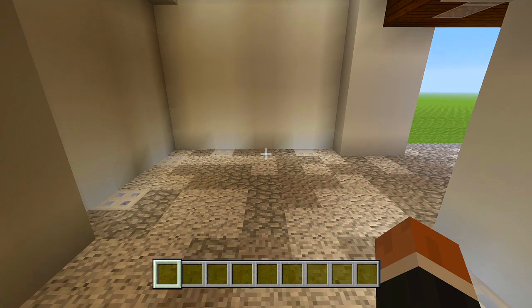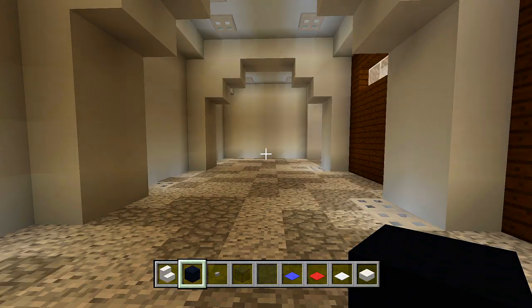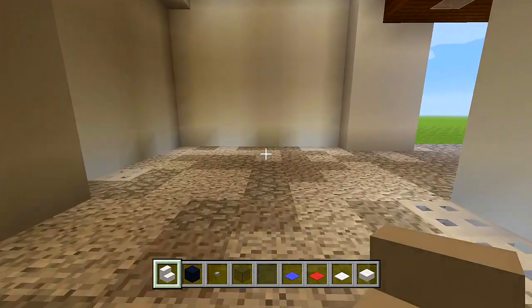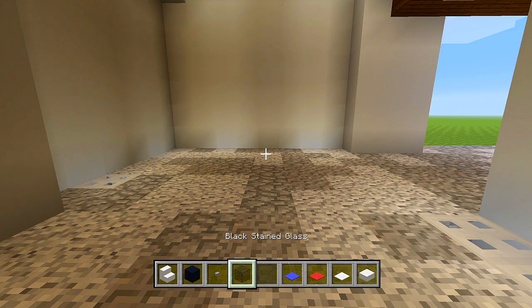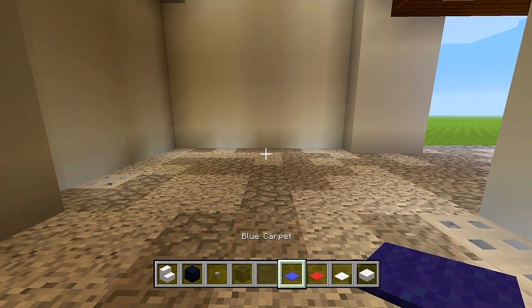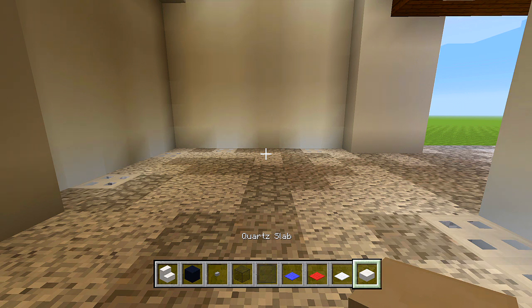We'll finish off this tutorial with the police SUV, which is going to be right here. Let me just gather up all of the blocks for it. So I gathered up some of the blocks for the SUV — I have some quartz stairs, black concrete, stone buttons, black stained glass, black stained glass panes, blue carpet, red carpet, white carpet, and then some quartz slabs. We are going to be grabbing a few more, but just for right now this is what we will worry about.